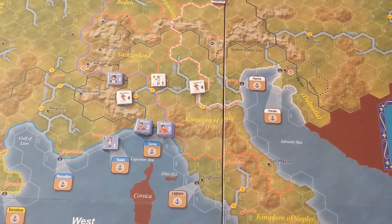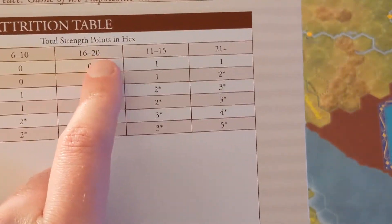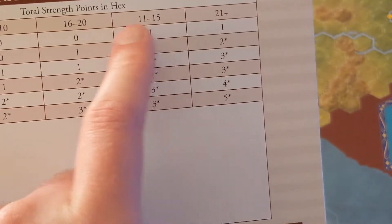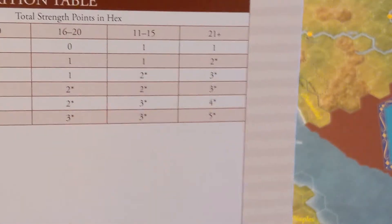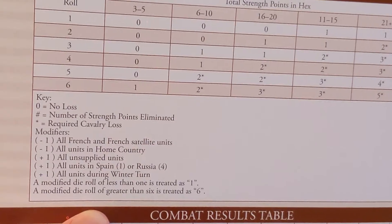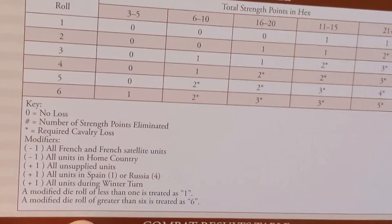Here's the attrition table. Remember in the errata, the 11 to 15 and 16 to 20 entries are going to be swapped — the other tables are correct. You roll one die for attrition and two dice for combat. You get minus one on the die roll if the stack is all French and French satellite units, and an additional minus one if all units are in the home country.